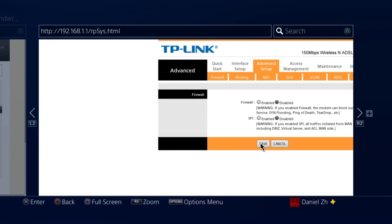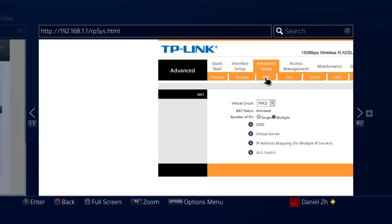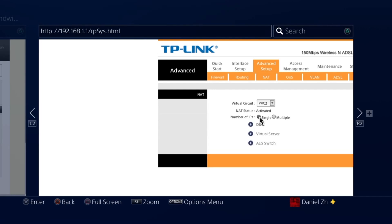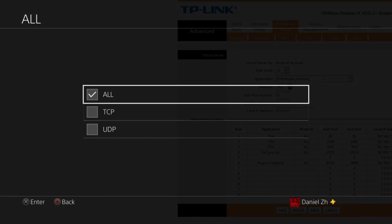After disabling the firewall, save the settings and restart both your router and PS4, then try playing again. If the problem persists, open the required ports for UDP and TCP in your router. Look for a NAT option, port forwarding option, or something similar — the exact name may vary by router model.